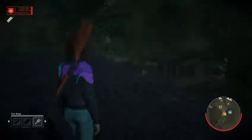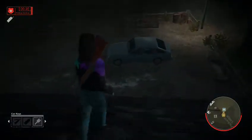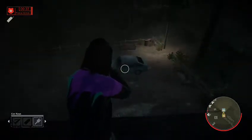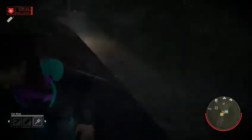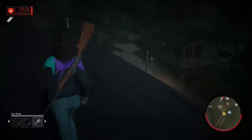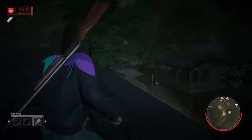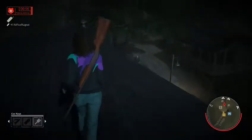I could just escape by car when he least expects it. There are two cars so they could find the second car key. I'll just shoot whoever gets near the car. I don't think they can kick you from the game. Where is he? There he is. I have the keys but I'm not escaping by car.